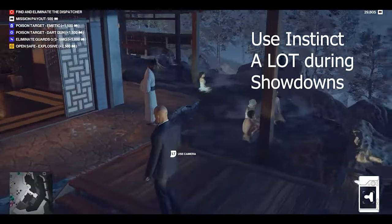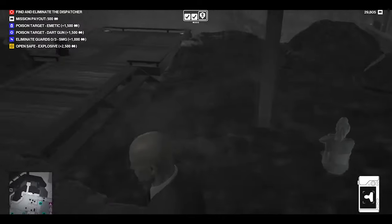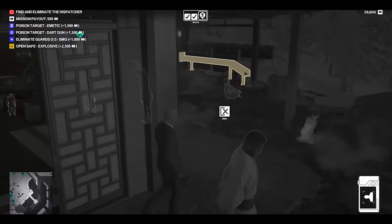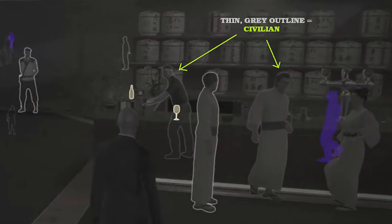First things first, instinct is your friend here. Make sure you constantly use instinct. Everybody around us here is a civilian. Notice how on instinct they all have a thin grey outline. In this graphic here I'm showing you how civilians again have a very faint thin grey outline. Keep this picture in mind because I'll be coming back to it later.